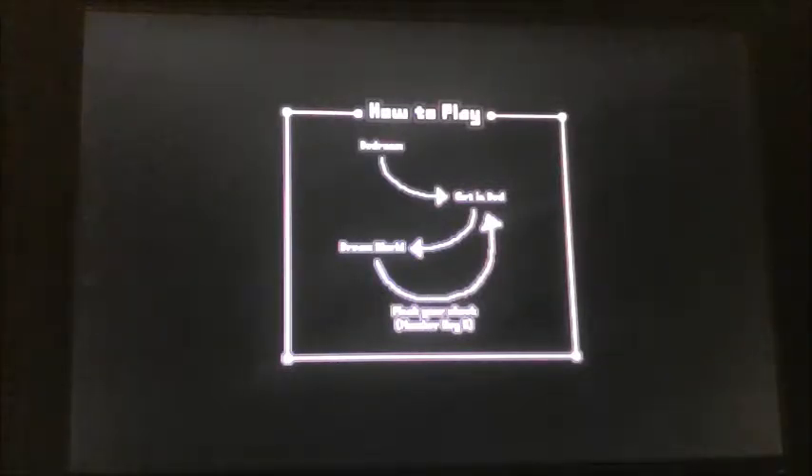Bedroom, get in bed, dream world — pinch your cheek with key number 9. Okay, I gotta press key number 9. It's hard to see though because I'm in my bedroom and it's really dark. I'm not sure why it shows me bedroom, get in bed, dream world, and pinch your cheeks number 9. I would guess that's to wake up back into the bedroom.